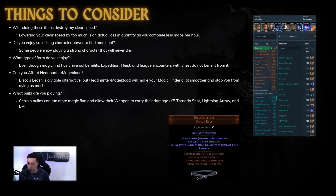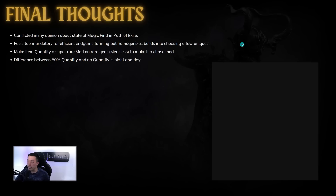You also have to ask yourself: can you afford a Headhunter or Mageblood? Bisco's Leash is a very viable alternative, but Headhunter or Mageblood will make your magic finder feel a lot smoother. Running legion on the map with Headhunter, you'll feel virtually unkillable while still having a bunch of magic find. Lastly, consider what build you're playing — certain builds benefit from magic find a lot more. These include builds with a really good weapon that can carry damage like KB, Tornado Shot, or Lightning Arrow, or spells where you can scale gem levels through your weapon or amulet. CoF is also a very popular build, especially on Champion.